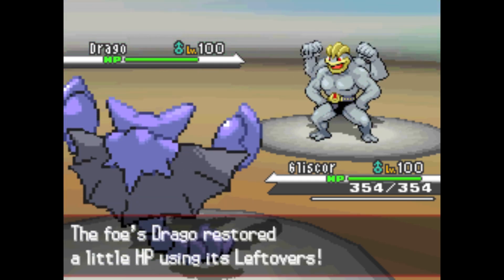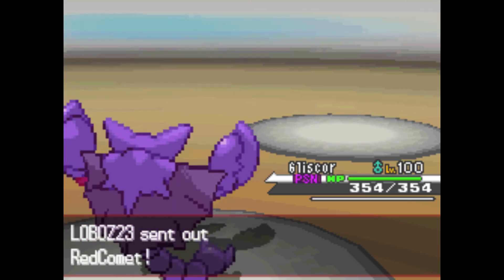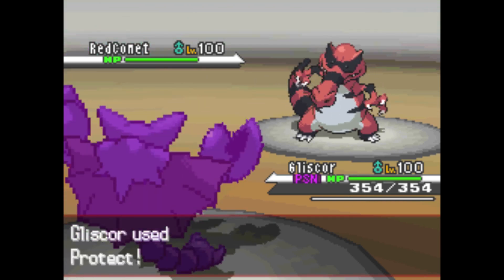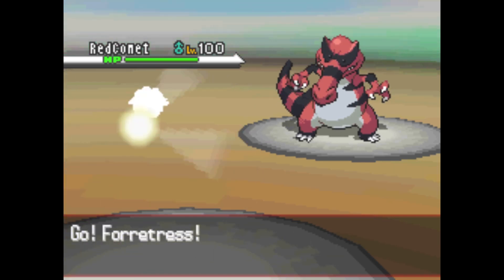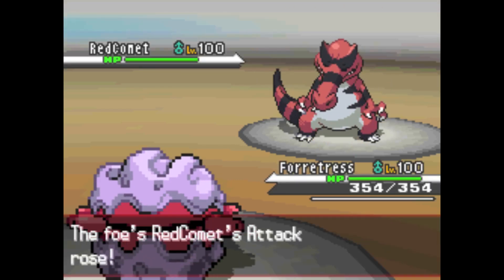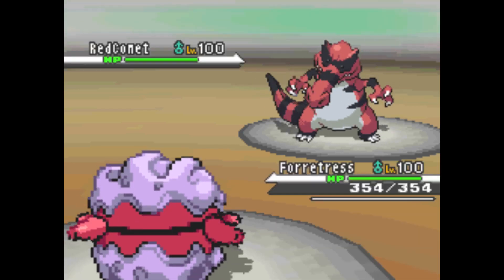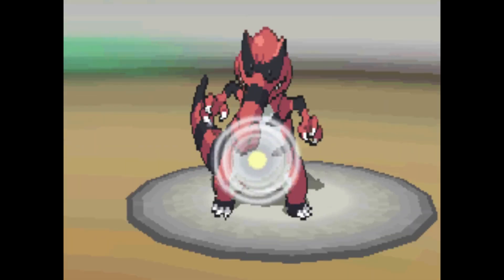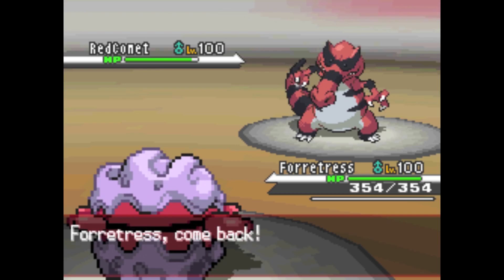He sends out Drago the Machamp. Machamp is one of the ones that Aeron can deal with, so I decide to use Protect with Gliscor this turn, because I was fearing Ice Punch or Dynamic Punch shenanigans, but that did not happen. I switch out because my attack's been lowered and I don't want to deal with this Crookedile. Unfortunately, on my switch into Fortress, he uses Bulk Up, which is not good, because Fortress can't really do much to this guy. I used Gyro Ball because of his low speed, figuring it would do a lot, but he ended up using Bulk Up twice, so it doesn't do much damage. I'll call Fortress back.